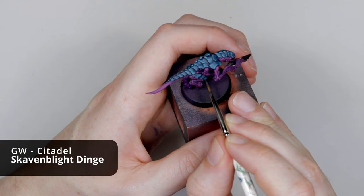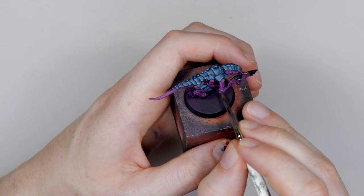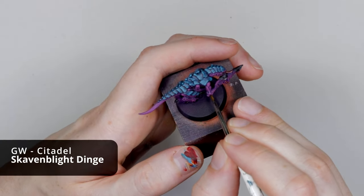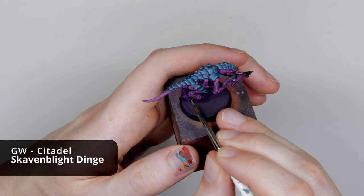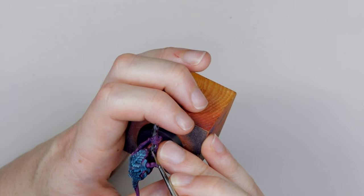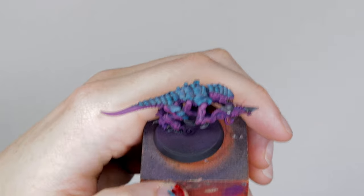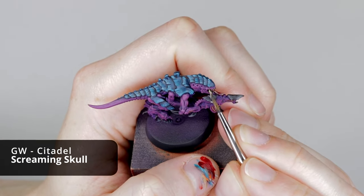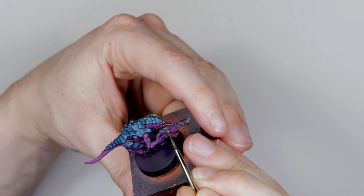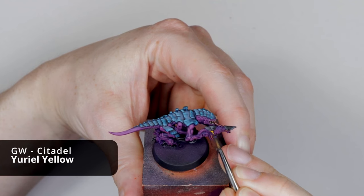Then we're going to finish up the details. We still need to paint the claws and the hooves. I'm going to start with Skavenblight Dinge, doing an edge highlight on those claws and hooves, and then do that same feathering motion we did for the chitin on the gun chitin. To finish that off, we'll do a final smaller highlight of Stormvermin Fur on the most raised details on the talons and hooves, and really subtle feathering highlights on the gun chitin. Rek'Sai's teeth are a bone colour, so we're going in with Zandri Dust to paint in those teeth, making sure we leave a black line between each tooth for definition, and highlight with Screaming Skull — just putting a dot on the end of each tooth. Now Rek'Sai's blind, so I'm going to use my favourite colour for Tyranid Eyes: Trosslayer Orange on each of the eyes on the gun and the eyes on the termagant, then highlight that with Uriel Yellow.